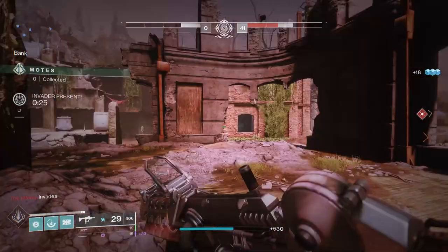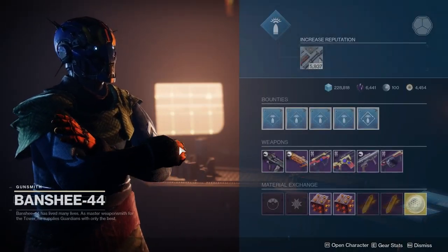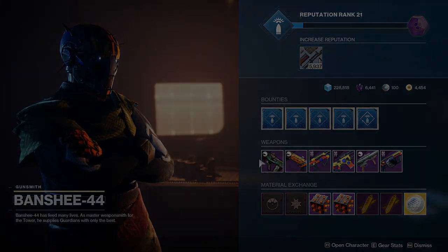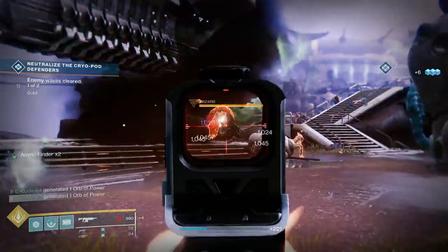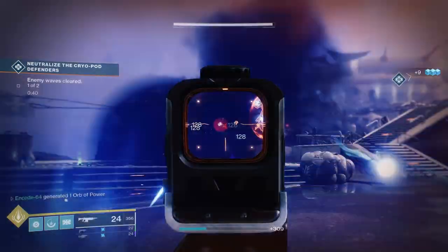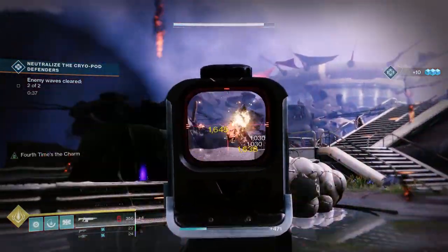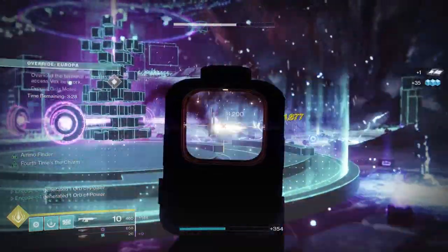The first auto rifle we're going to talk about is the 7th Seraph Carbine. It's a kinetic auto rifle that is a world drop, meaning you can find it doing any activity or opening engrams. It will also rotate through the gunsmith's available guns occasionally, so keep an eye out for that. This auto rifle is one of my favorites for a multitude of reasons — it's a 7th Seraph gun, so it can spawn warmind cells if you have the armor mods equipped, allowing you to spawn red orbs of destruction to decimate groups of enemies. It is a precision frame as well, giving good range and solid recoil for longer shots, which are pretty common in in-game activities.